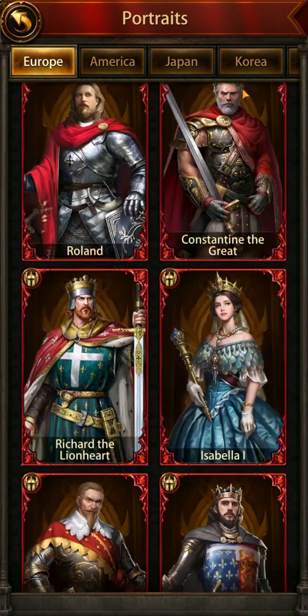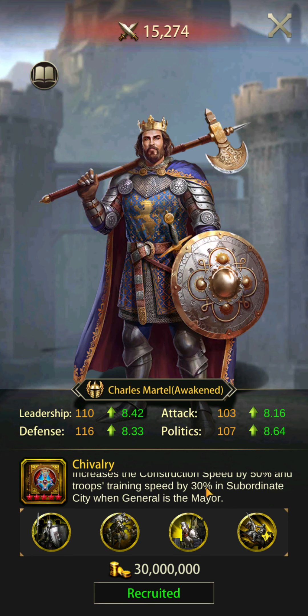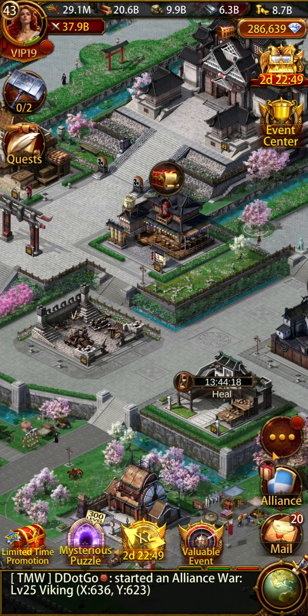I believe he is a European — this guy right here. The reason you want him is because of his innate primary skill of troops training speed by 30%. You're going to acquire one of him. I've already gotten him so I'll skip that step altogether.